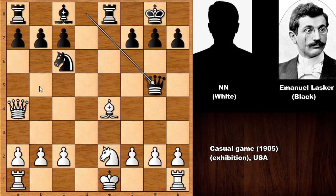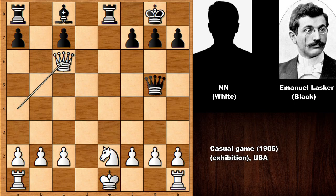Black is actually threatening to play b5, deflecting the queen. If queen takes, then rook takes. So if something like bishop takes on c6, then capturing the bishop, and if queen takes on c6, then black has a very strong move — bishop to d7 — sacrificing the bishop. This was the idea of Emanuel Lasker.